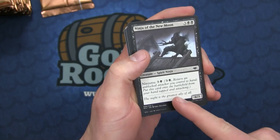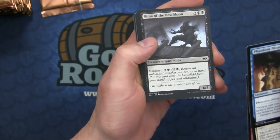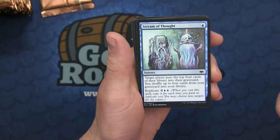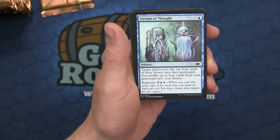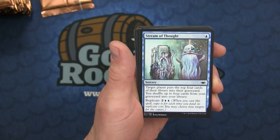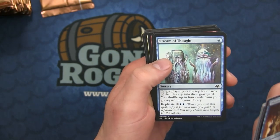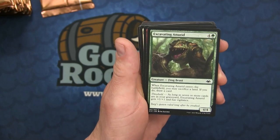First of all we have the Phantom Ninja, the Impostor, the Spinehorn Minotaur, the Ninja of the New Moon - lots of Ninjutsu cards in this set, so people can actually build a full Ninjutsu Commander now. The Venomous Changeling, lots of Changelings. Stream of Thought - replicate: target player puts the top four cards of their library in the graveyard and you shuffle four. This is going to have the ability to mill your opponents out in this format.